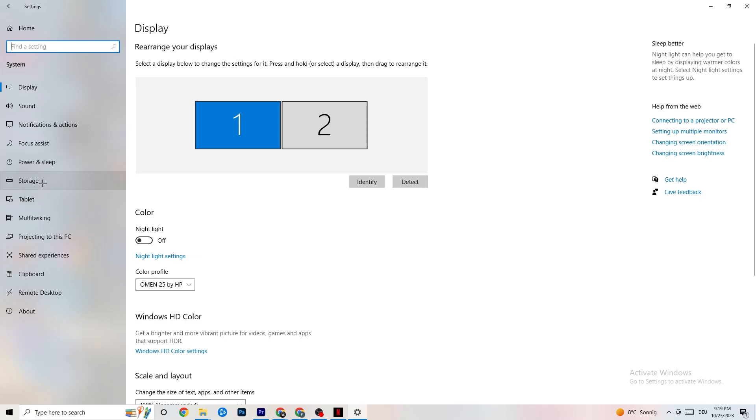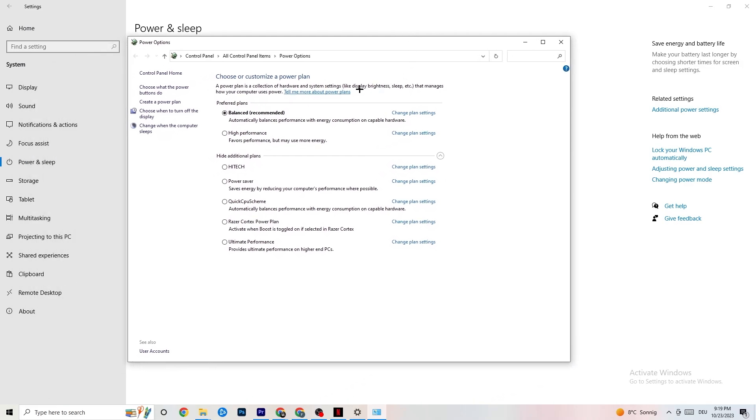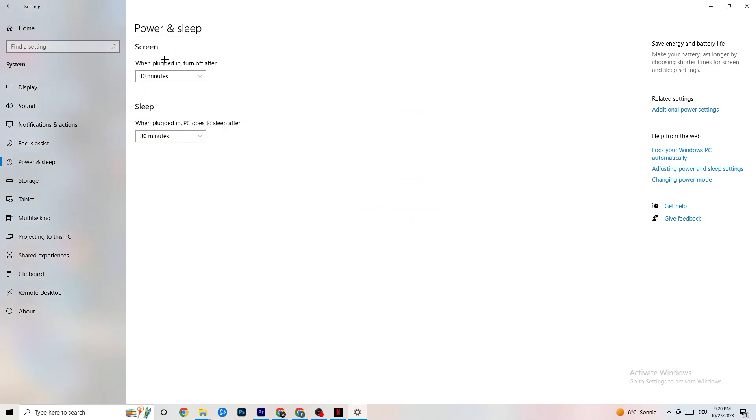Go back to the main settings and click on Power and Sleep — the fifth option. On the right side, click on Additional Power Settings. You'll see plans like High Performance, Power Saver, and Balanced. I can't tell you which is the best — you need to check it for yourself. Try High Performance or Balanced and see which runs better with your PC.